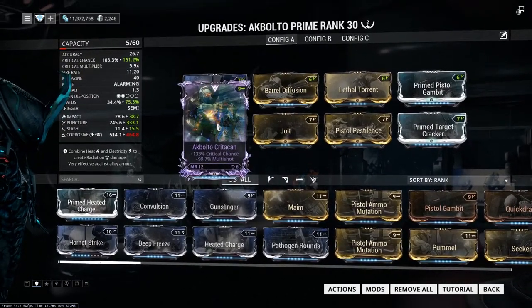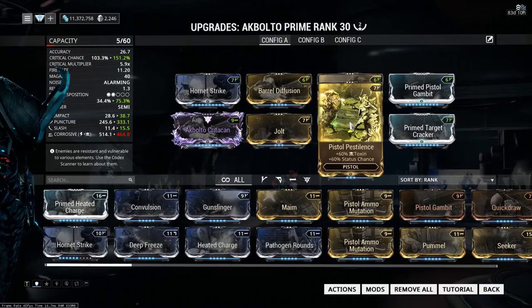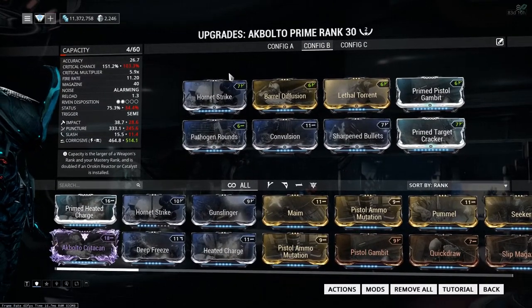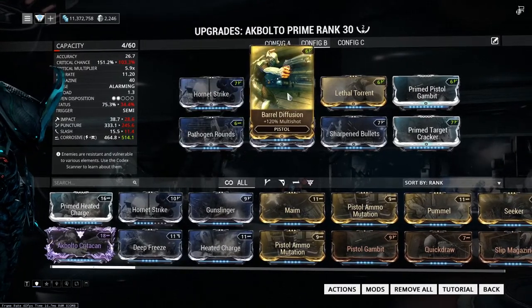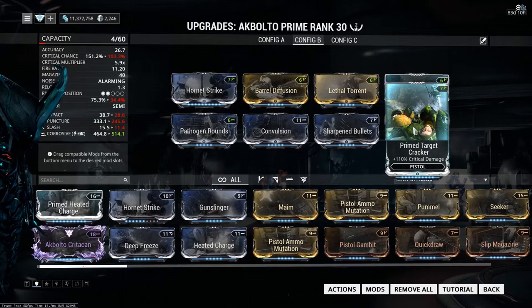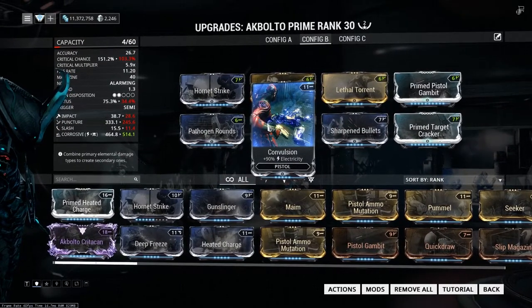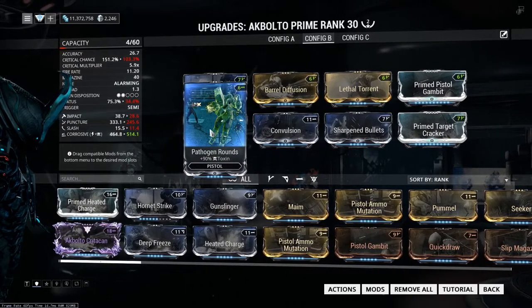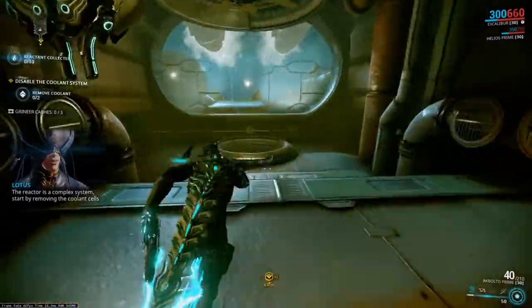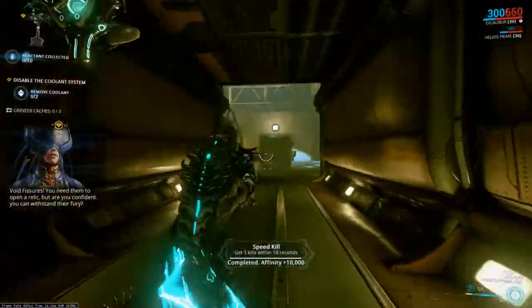For the last three slots, probably just go with elemental mods — whatever elemental combination you need to deal with the faction you're going to be fighting. 60/60 mods aren't necessarily a bad idea. You're not going to be proccing as consistently as other more status-focused secondaries, but you will proc enough to make the 60/60s worthwhile. The Akka Bolto Prime is definitely not the new Akstilettos Prime when it comes to status chance, but it's a worthwhile choice. If you want pure damage, just go with the 90% elemental mods or the 165 mod.